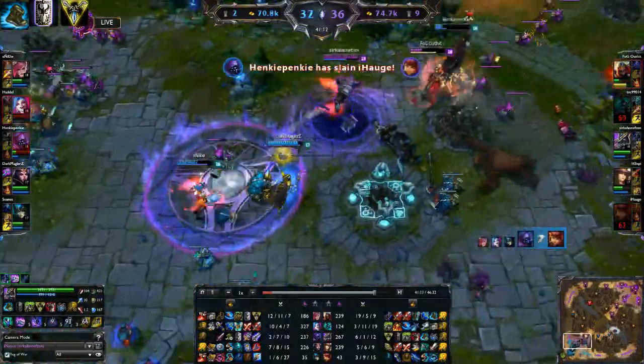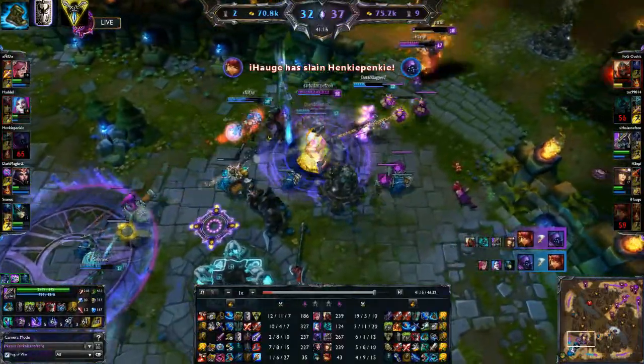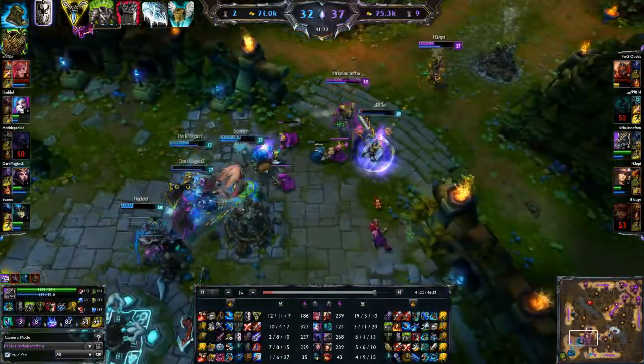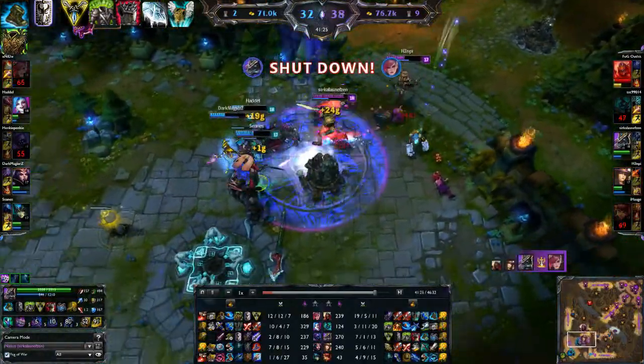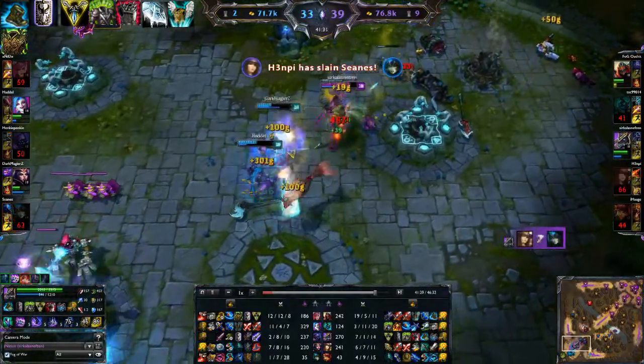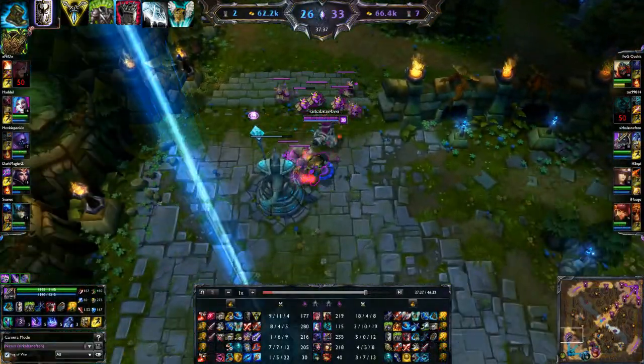This then leaves me with three items to take dependent on the enemy team and the situations that are occurring. One of the most common of these situational items is Spirit's Visage. Even with its recent nerf it is still an incredibly useful item — it can give me a massive boost to survivability through its passive and also with its health and magic resist.